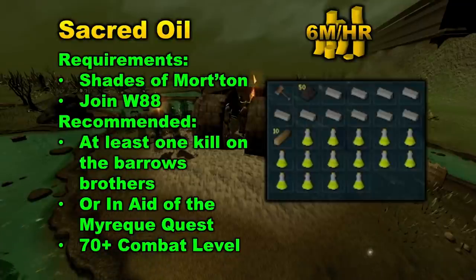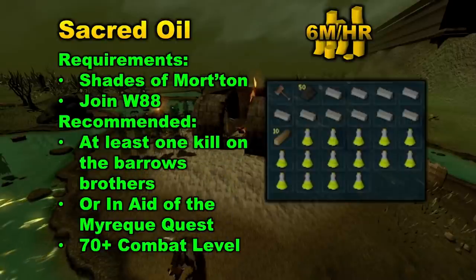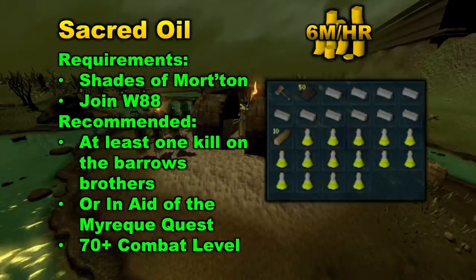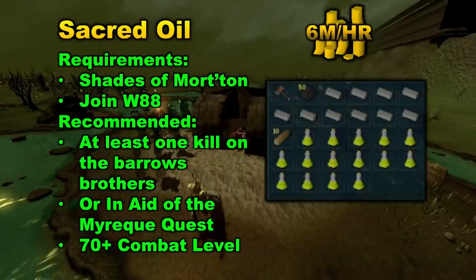As you can see on my setup, I have the Flamtairt Hammer — you really do want to get one of these, and you can buy them in the general store at Morton. I also have 50 Swamp Paste, 10 Limestone Bricks, and 10 Timber Beams, which you can also buy at the store. Then I have the Olive Oil, which you will be turning into Sacred Oil. You can do Dose 4s, however they don't really buy on the Grand Exchange, so I'm doing Dose 3s. You can also decant the Dose 3s into Dose 4s if you want. A Beast of Burden is also pretty helpful so you'll be able to make more Sacred Oil every trip.